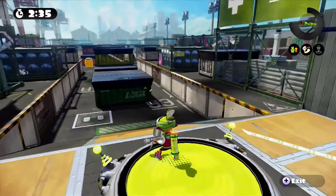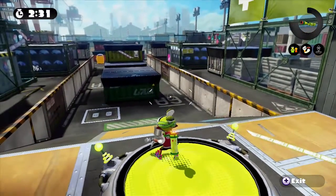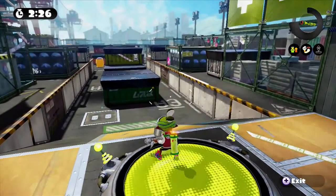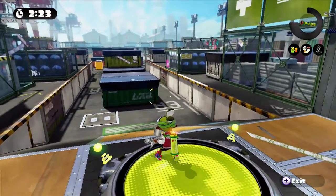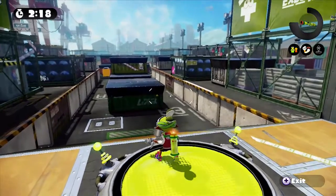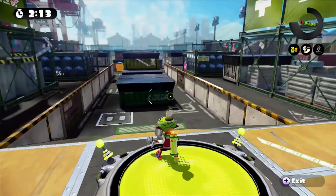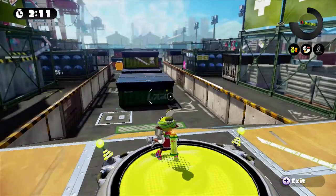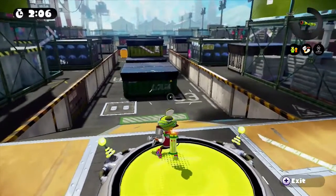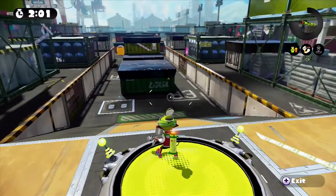To start off I'm going to be using the Aerospray MG. It's one of the better weapons for this map. The Aerospray MG is great for maps like Walleye Warehouse, Bluefin Depot, or Port Mackerel just like this because of its sub weapon — and its sub weapon is a seeker. The seeker will speed up in front of you and leave a path which you can follow.